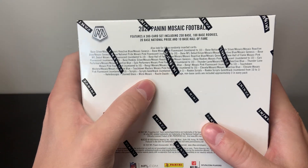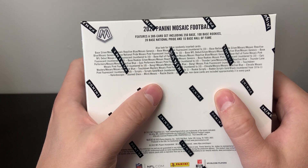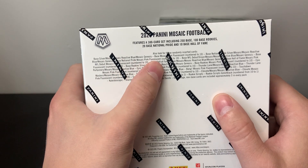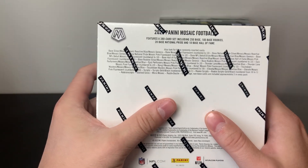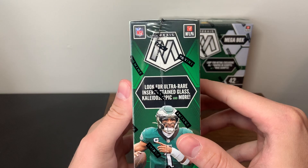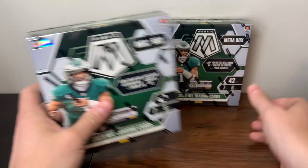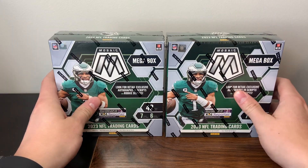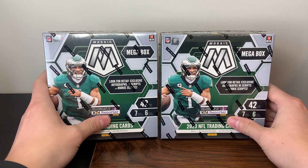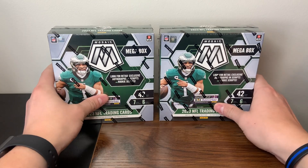Here's kind of what to expect — same kind of things: Kaleidoscope, stained glass, micro mosaic, Genesis, honeycombs. Then we also have the pink fluorescent numbered to 10. I can't remember if that's the same from Target, but we have the pink number to 10 and the autographs is what we're looking for. And then there's the case hits. Not much to tell. The only difference is the blue reactive.